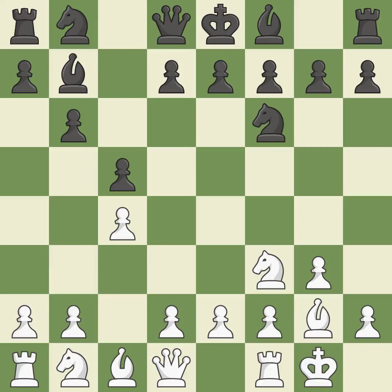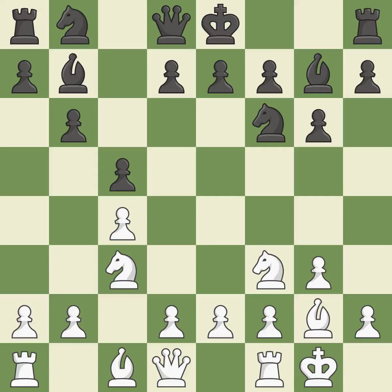Castling gets the king out of the center and activates the rook. This prepares the bishop for development. This develops a knight from its starting square, activating it. This fianchettos the bishop by placing it on a powerful diagonal, and the bishop will be better off as a result of this.